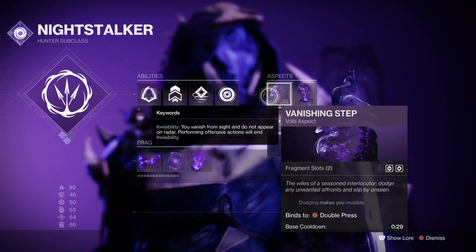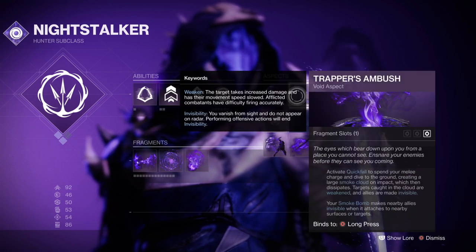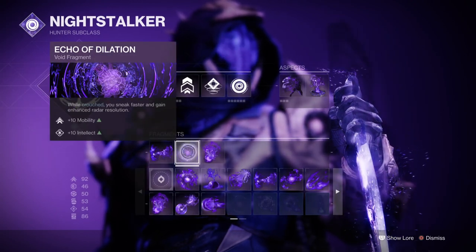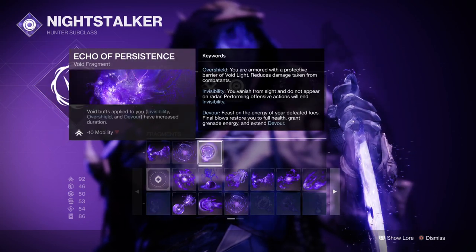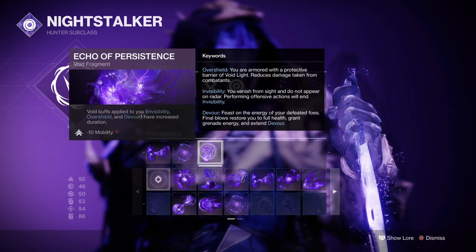For aspects, you want Vanishing Steps so that every time we dodge we go invisible, and then combine that with Trapper's Ambush, which allows you to do a dive attack that will weaken those caught within it and make you and your allies invisible. It also allows your smoke bomb to turn you and your allies invisible the moment it impacts an object such as the floor. For fragments, you'll want Echo of Remnants to increase grenade duration, Echo of Dilation to increase movement speed and improve radar resolution, and Echo of Assistance so that Void abilities applied to you will increase their duration, such as going invisible.